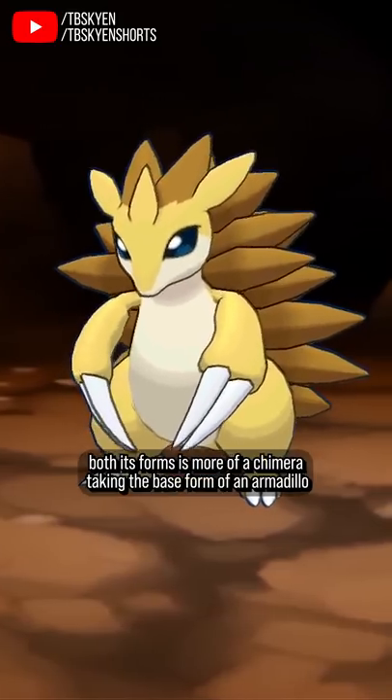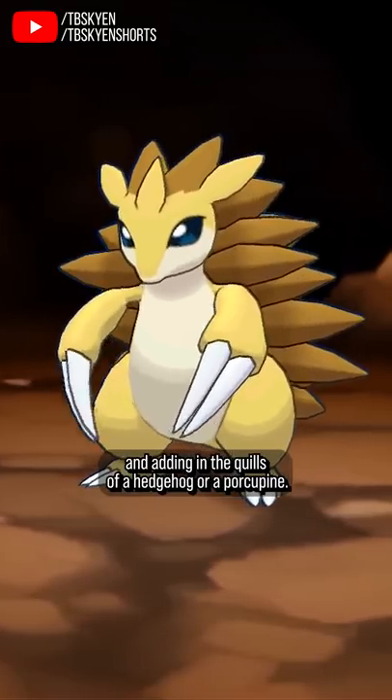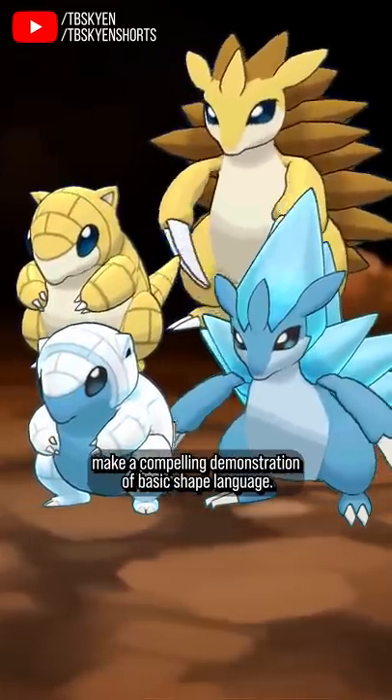Sandslash, meanwhile, in both its forms is more of a chimera, taking the base form of an armadillo and adding in the quills of a hedgehog or porcupine. Combined with the massively lengthened claws, Sandshrew and Sandslash make a compelling demonstration of basic shape language.